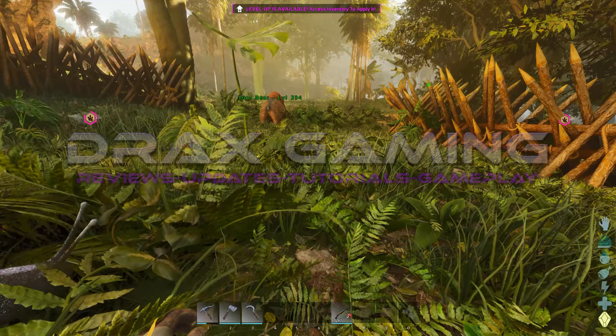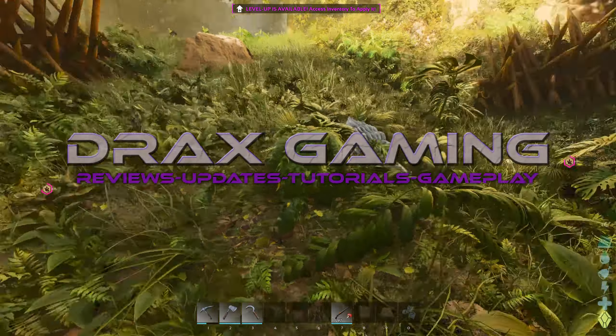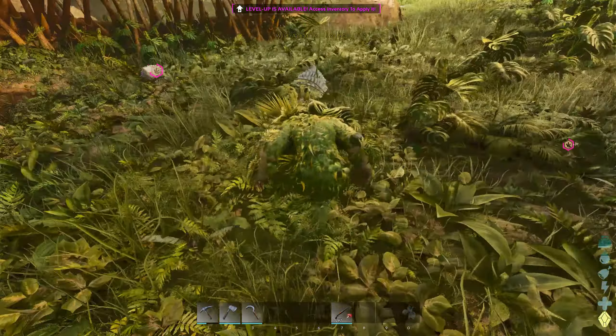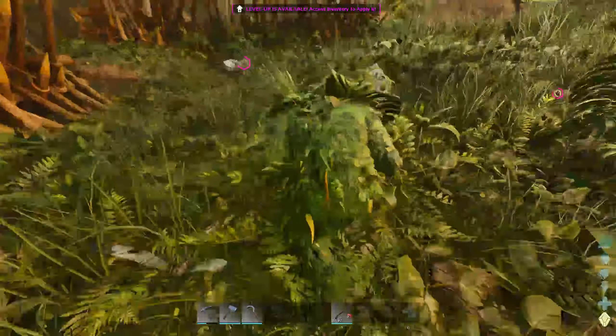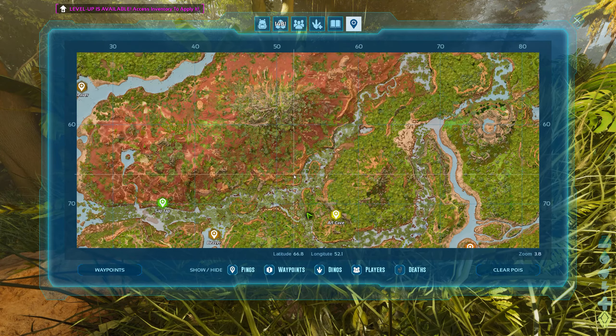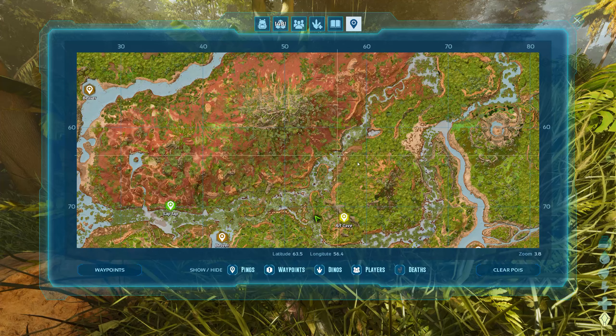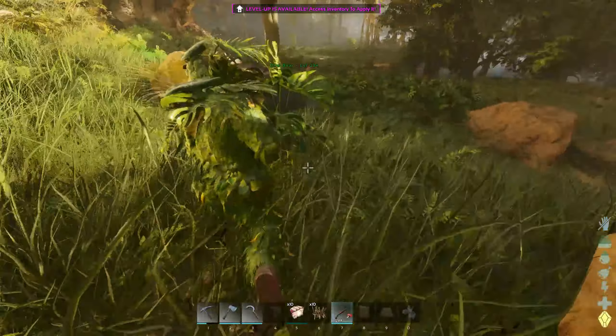Hey guys, this is Drax back with another quick tips and tricks video. In this one we'll be looking at the blink-and-you-miss-them Achatinas. Found all around the swamp areas and a bit in the redwoods, this is one of those tames where you actually want to get lower level ones, and I'll go on to tell you why.